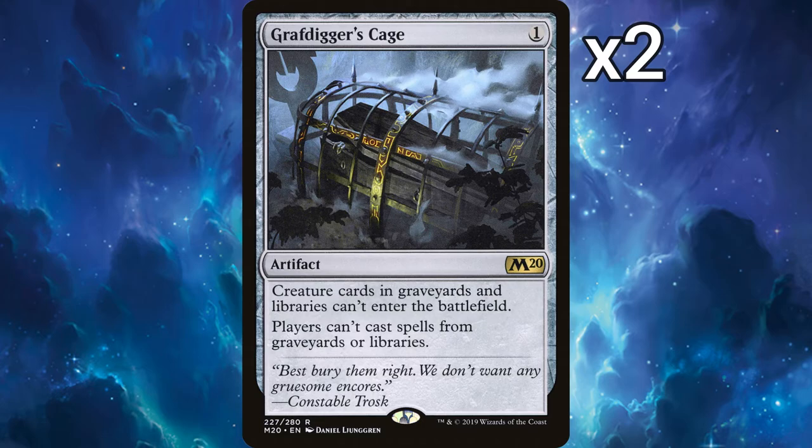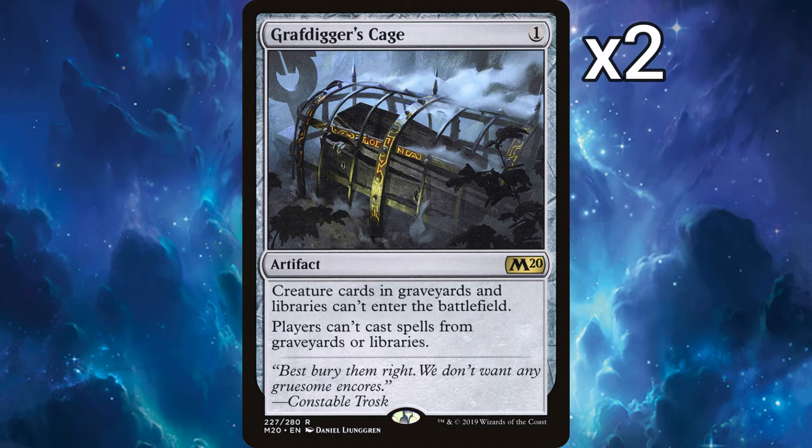2 Grafdigger's Cages — another hard counter to Sacrifice and Recursion decks for one mana, and as an artifact, it's harder to remove. You'll be glad to see these in your sideboard when the time is right. 2 Mystical Disputes — any deck playing blue will dread the casting of Mystical Dispute, forcing a 3-mana increase to cast the target spell, and against blue, it costs only 1 mana to cast. This is clearly to gain efficiency against any deck playing blue.